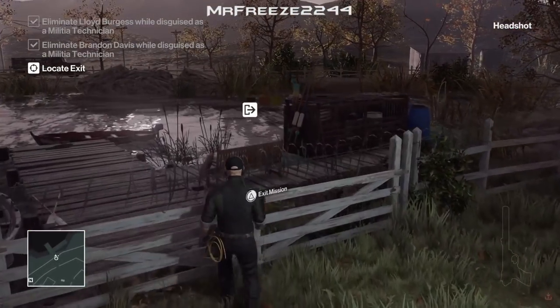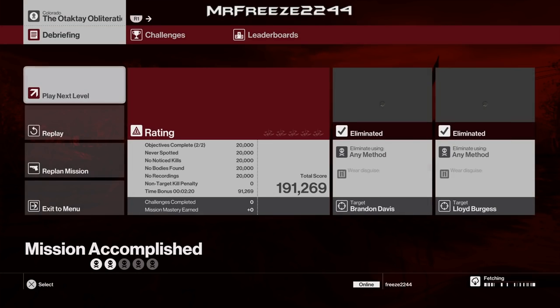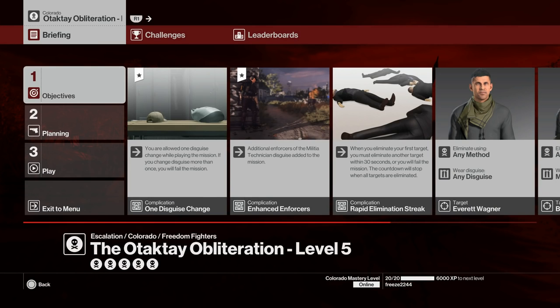That takes care of your Silent Assassin rating for level two. For the next clip I'm going to use the level five footage, because levels three, four, and five all use exactly the same technique. We've got three targets this time, and for level five you're only allowed to change disguise once — but we don't change it at all, so you don't need to worry about that.